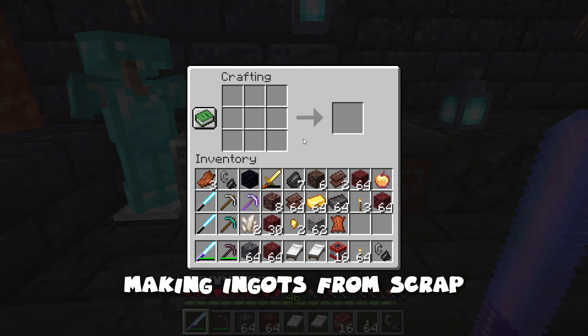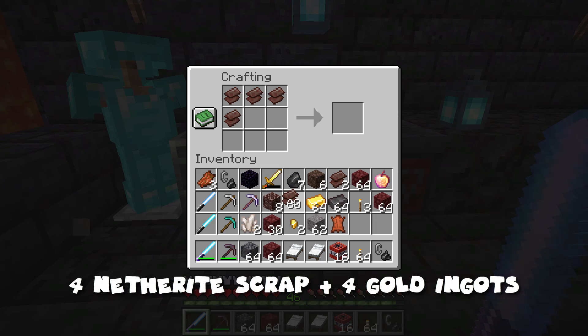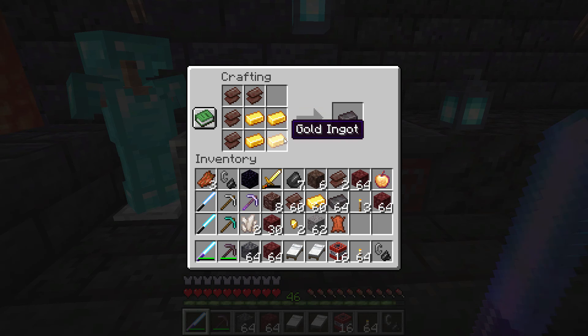Let's go to the crafting table and craft the netherite scrap into netherite ingots. To do that, it takes four netherite scrap and four gold ingots — make sure you're gathering that gold as you go. And there's your netherite ingot. It doesn't matter what order these are in; they can be in any place. As long as there are four netherite scrap and four gold ingots, you'll get your netherite ingot.